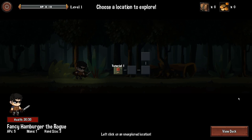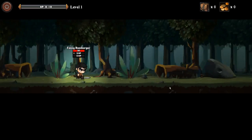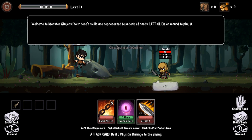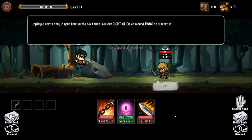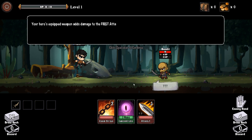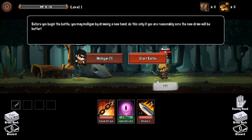Upgrading cards is a great way to make your deck more efficient. Choose a location to explore — 30 health, 3 AP, no MP. Your hero skills are represented by a deck of cards; left-click on a card to play it. Unplayed cards stay in your hand. Your hero's equipped weapon adds damage to the first attack card you play. The red bar shows HP, yellow shows action points, blue shows mana. Action points reset at end of turn — unspent points are wasted. Mana is spent to play magic cards; your hero generates one per turn. You may mulligan by drawing a new hand only if you're reasonably sure the new draw will be better.